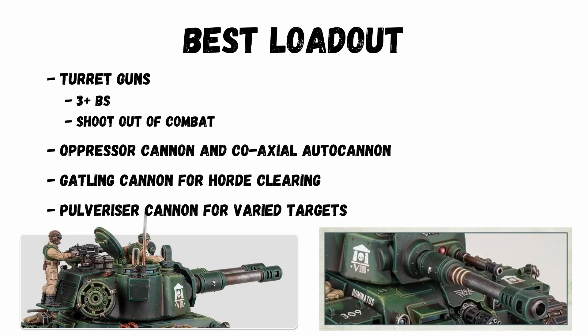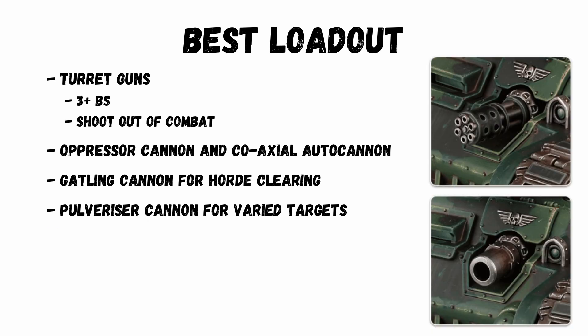Thinking about the best loadout, the best turret gun seems to be the Oppressor Cannon and Coaxial Auto Cannon. This is because of the amount of firepower it puts out at 3+ ballistic skill, and of course shooting out of combat now with the turret rule. The Gatling Cannon is a nice anti-horde gun and can also shoot into combat as it's not blast. Generally weight of dice works here, but the Pulverizer Cannon is probably the best against more varied targets.